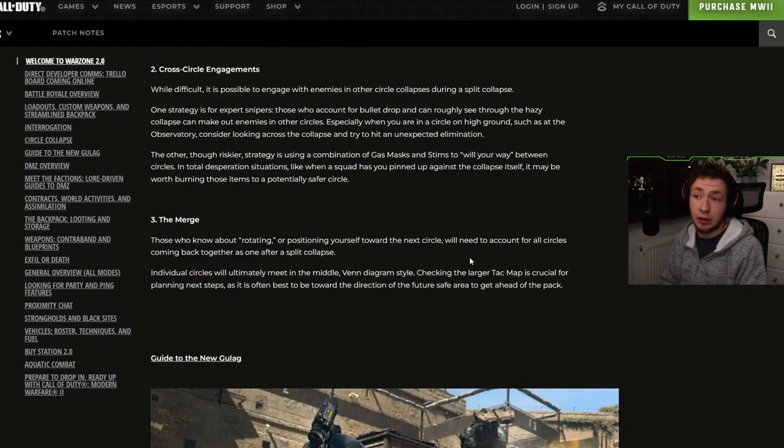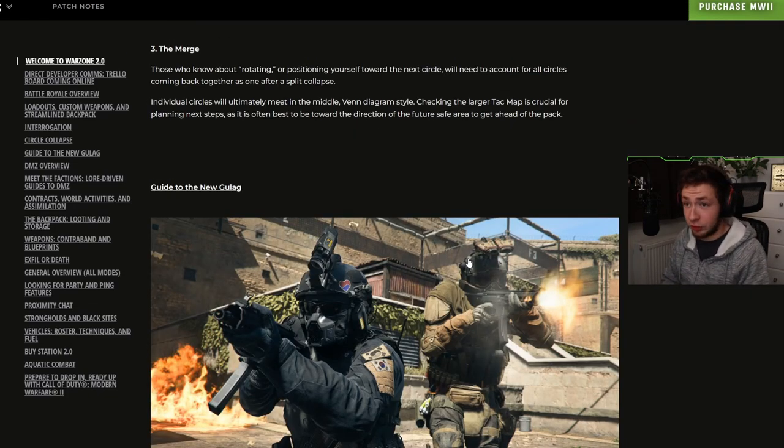Cross-circle engagements: while difficult, it is possible to engage enemies in other circle collapses during a split collapse. Expert snipers who can account for bullet drop can make out enemies in other circles, especially from high ground like the observatory. The riskier strategy is using a combination of gas masks and stims to move between circles in desperate situations, like when a squad has you pinned against the collapse. The merge: those who know about rotating will need to account for all circles coming back together after a split. Checking the large tac map is crucial, as it is often best to position toward the future safe area.